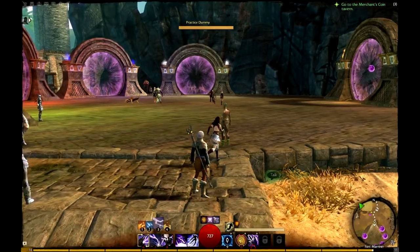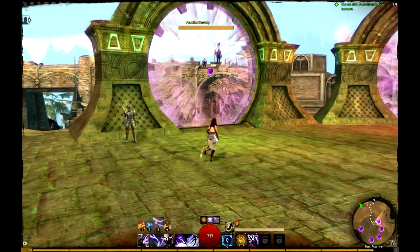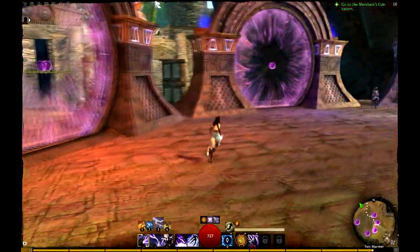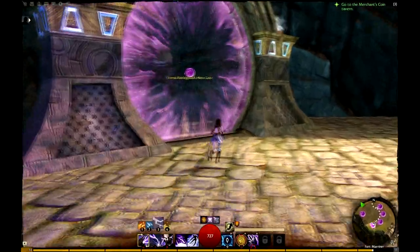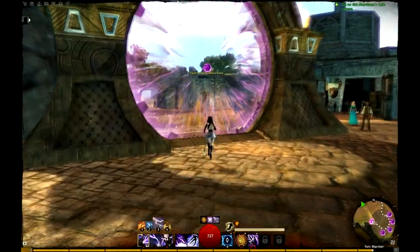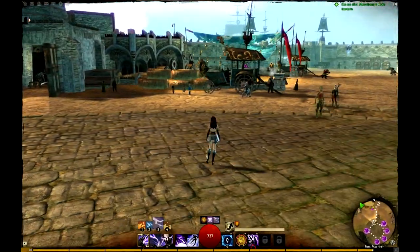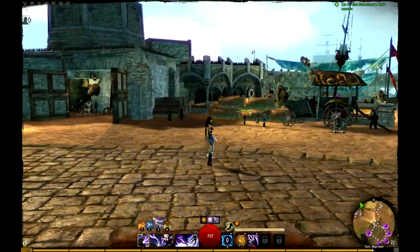We've already shown the gates to every major city — so what are these surrogates? These head to all the different World versus World maps your server is currently fighting on: the green borderlands, red borderlands, blue borderlands, or the Eternal Battlegrounds' Mist Gate. This one goes to the Heart of the Mists, which is the trial and tutorial area where you can try out all the different PvP builds. This is a hub for all World versus World and PvP content.